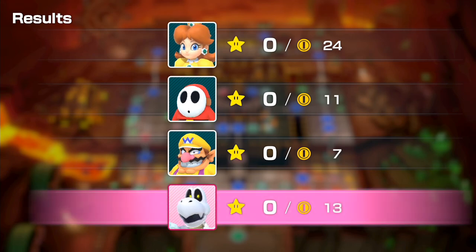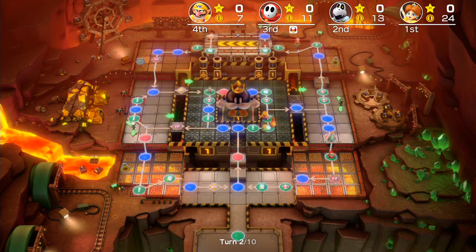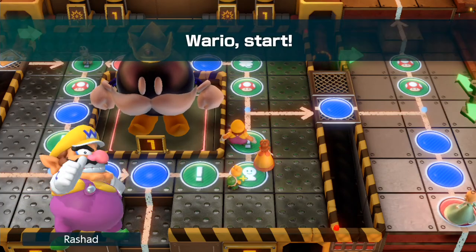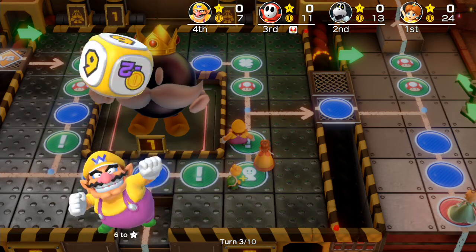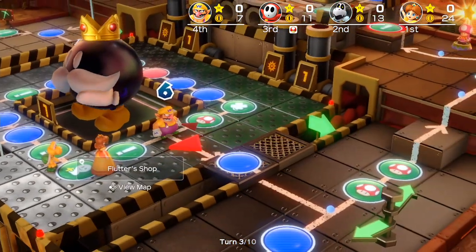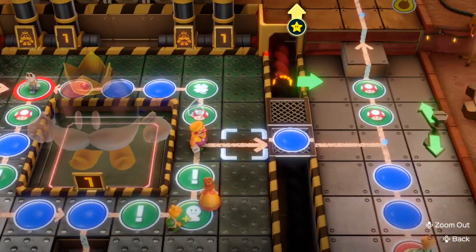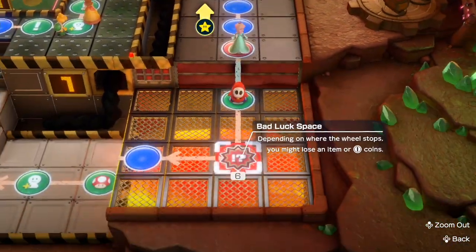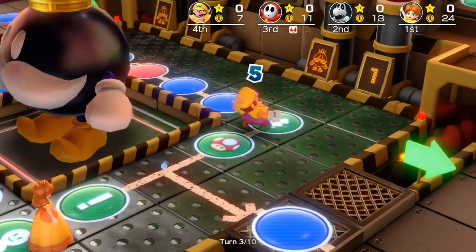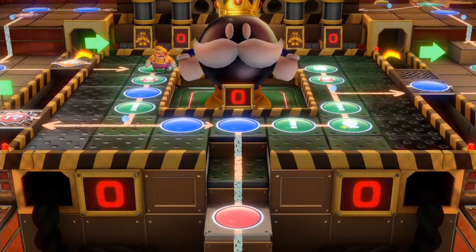You have to play with three systems where only one person per system, or you have to play with two systems if you want to use a guest. Basically, if you have three people playing across different houses and one of those people has someone extra, that extra person cannot play. They have to pick the one-per-console option for three people, and that extra person is left out.